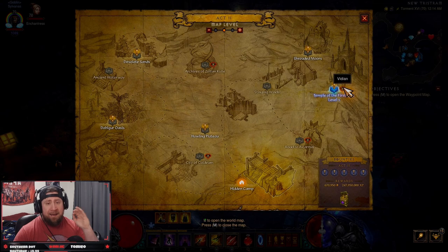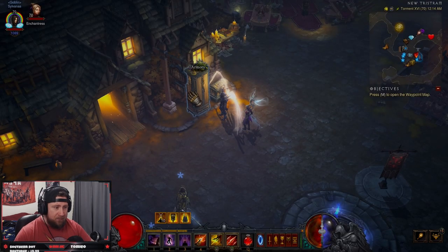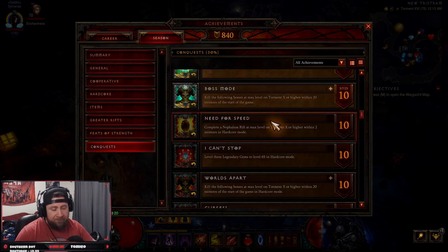In Act 2 you do not have to kill Vidian — he's not on the list. In the past I've done Boss Mode in 20 minutes and killed Vidian on top of everything else, but make sure you skip him and you should have no problems. Also, with Boss Mode you can do this with a friend — the only thing that changes is you have to be present for the boss kill. A good strategy with a party of three is to have them teleport ahead to bosses like Maghda or Cydaea that require multiple levels to reach, and just sit at the entrance while you teleport to them and fight the boss. It makes it even faster.